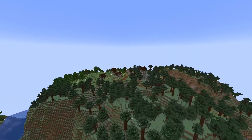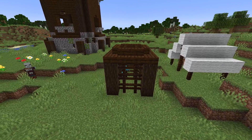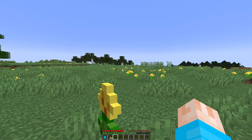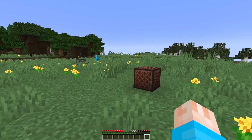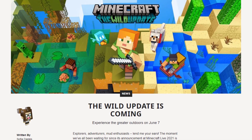But back on the surface, something else is here — allays. Allays are found near pillager outposts or woodland mansions. Once given an item, allays consider you their favourite person and will bring you things. Or alternatively, if a note block is playing, allays decide to choose music over friends and will take their items there instead.